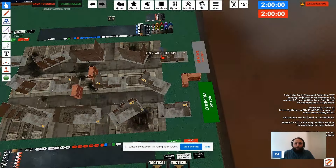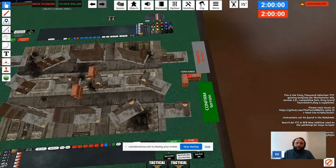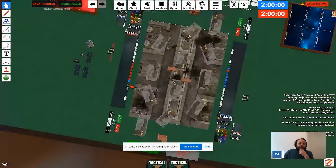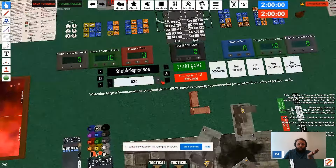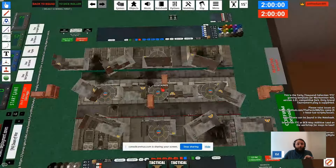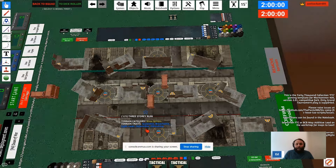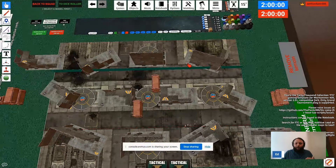That's how you get rid of extra terrain pieces you don't need — WTC terrain sets sometimes come with extra pieces because you have a larger set to use. Over on the FTC map pack you have 'Select Deployment Zones.' For Dawn of War you've got Hammer and Anvil and Dawn of War options. When you load them in, it puts your objectives where they're meant to be and sets up your deployment zones. We're waiting on new deployment zones and an entirely new pack, but this is the foundation.